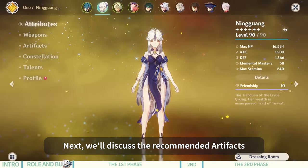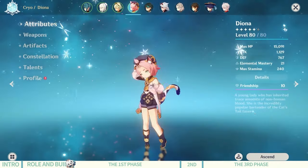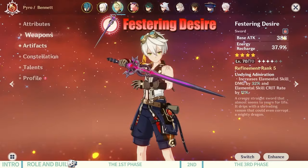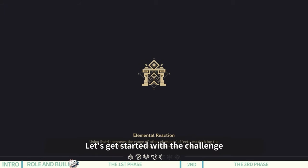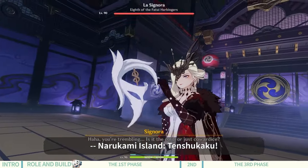Next, we'll discuss the recommended artifacts and weapons for these characters — feel free to take screenshots for reference. Let's get started with the challenge of the La Signora weekly boss fight at Narukami Island, Tenshukaku.